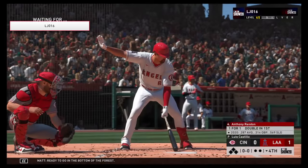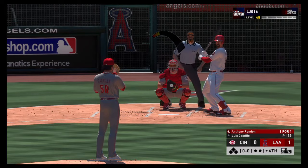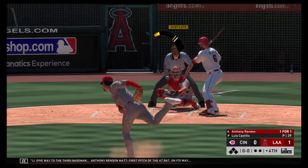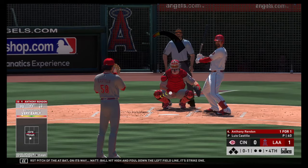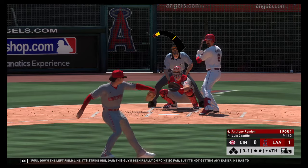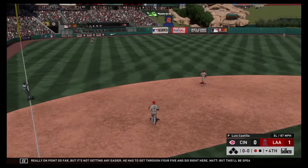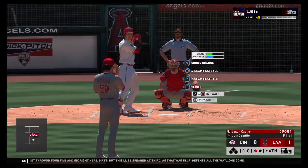Ready to go in the bottom of the fourth, and that will give way to third baseman Anthony Rendon. First pitch of the at-bat on its way. Ball hit high and fouled down the left field line — strike one. This guy's been really on point so far but it's not getting any easier — he has to get through four, five, and six right here. This will be speared at third — that was self-defense all the way. One gone.